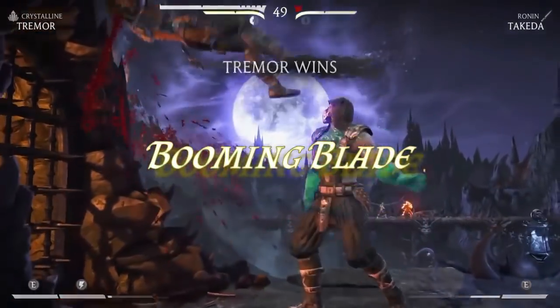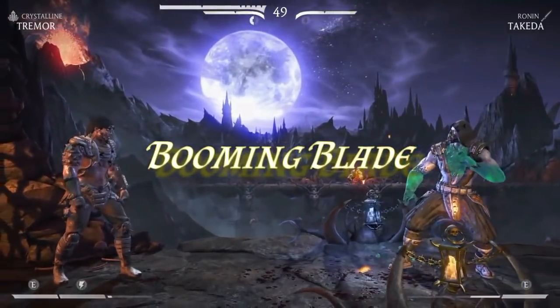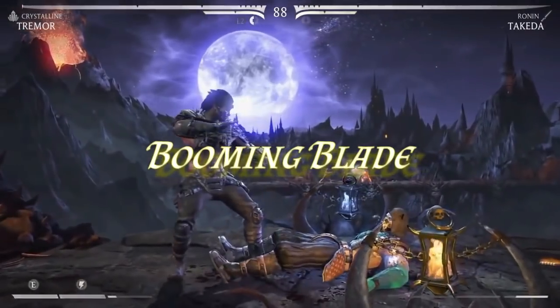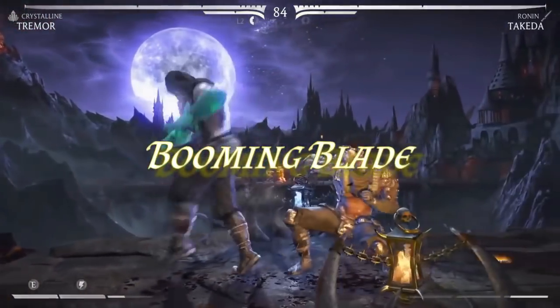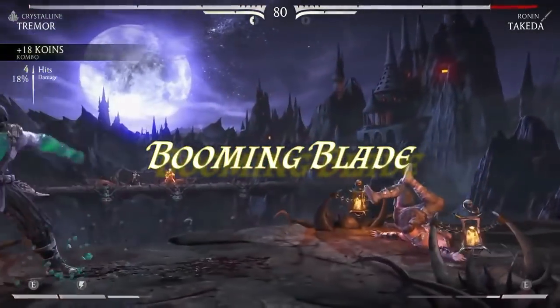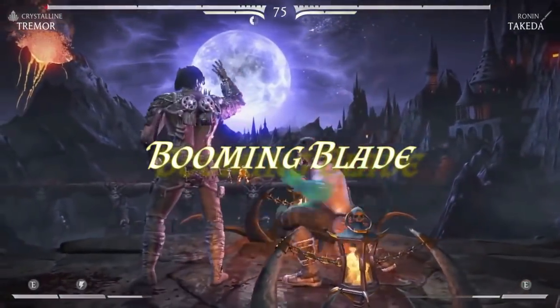If you're not bothered about the character using weapons, consider Booming Blade — a good sonic/thunder-based attack that does respectable damage and works well with monk techniques, since you can use ki points to disengage as a bonus action. It's one of the better melee cantrips, and if a small weapon like a dagger isn't too visually unappealing, it could be a useful addition to your Crystalline variation.